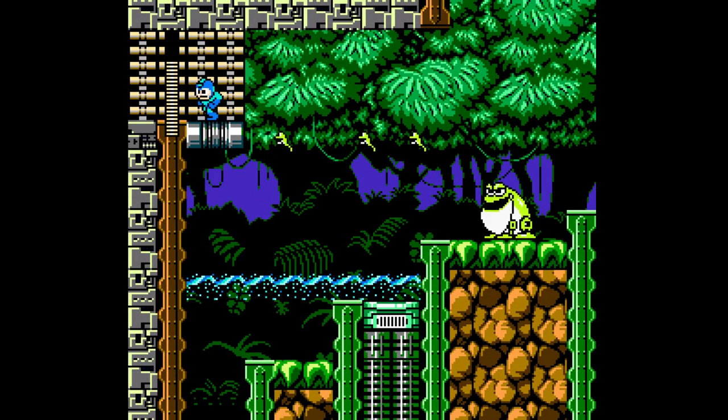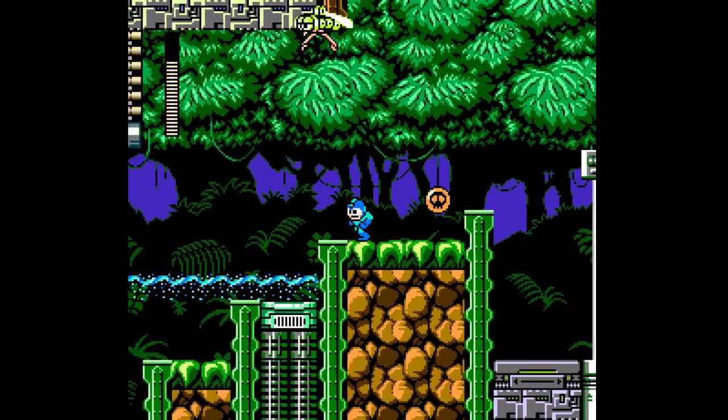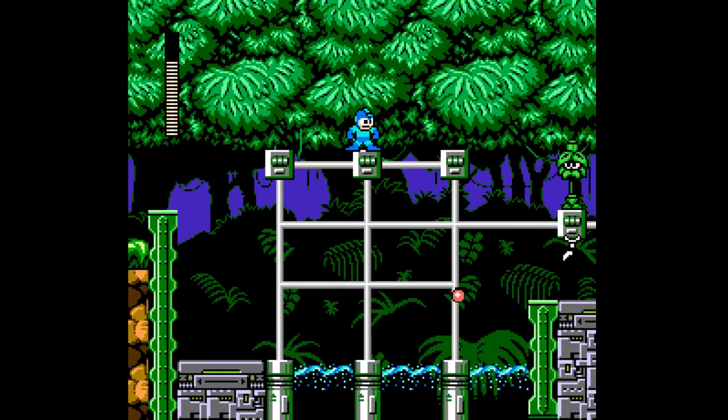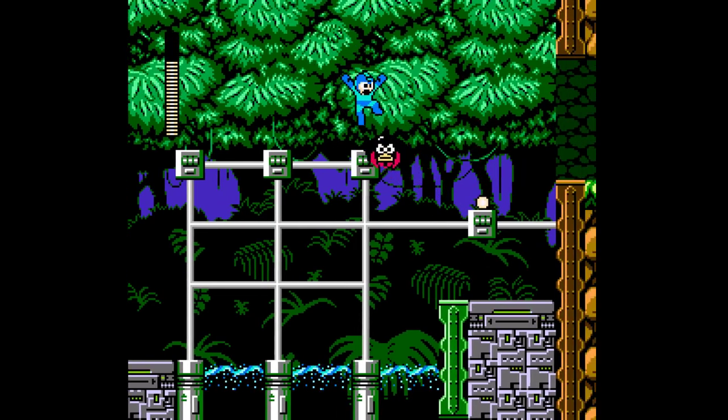Nice, we have the frog enemies here. Oh look, they fall down there so he gets to... yeah, his ammo will be replenished. Wow, I did not even see that one there. I read in the comments that the frog enemies are very nicely positioned.